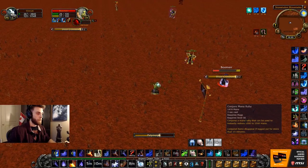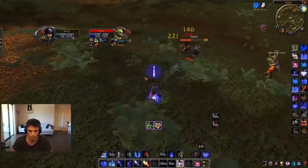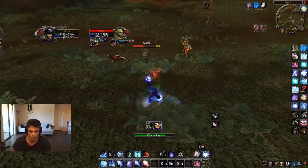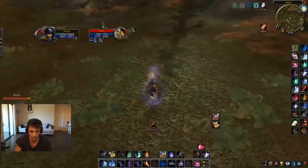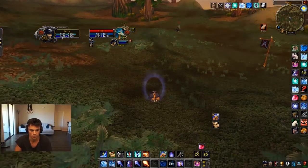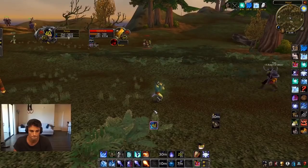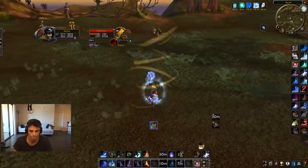In order to deal with this, Mages can use their mana gem to recoup a small amount. They can also channel Evocation to gain mana on each server tick. And if they're ever able to land Polymorphs in a 1v1, that gives them the opportunity to drop combat and drink water to regen mana. Good Mages will even play around the server tick and sit down momentarily for just a single tick of water when needed.